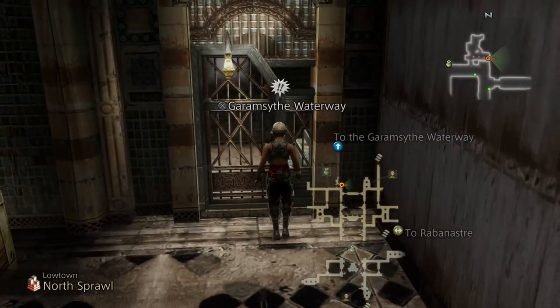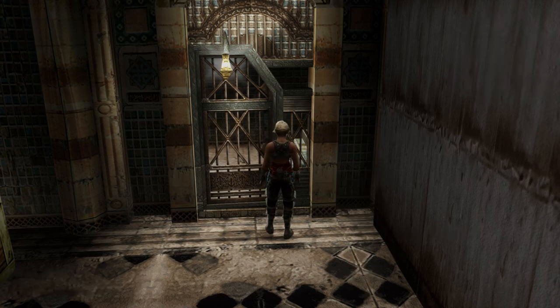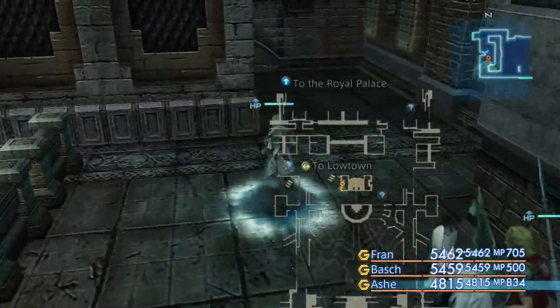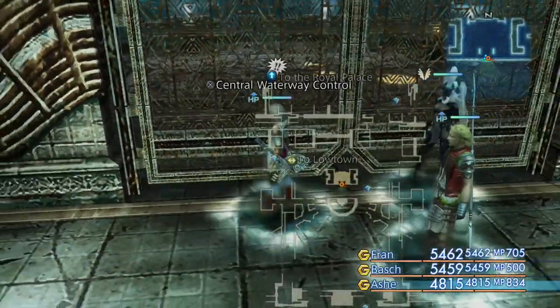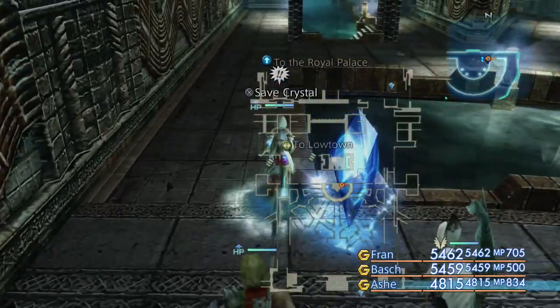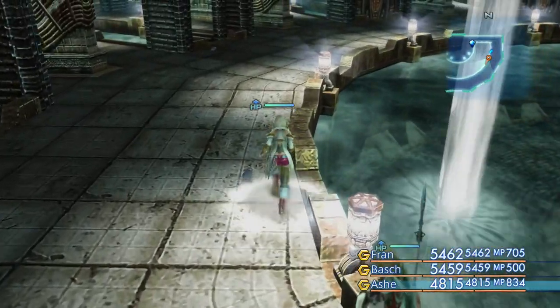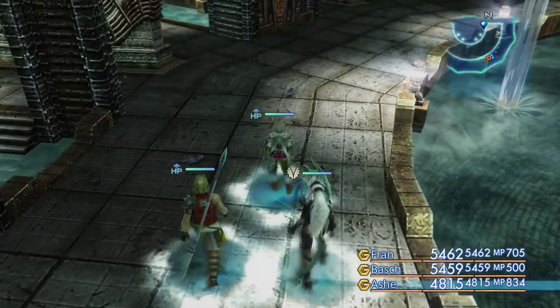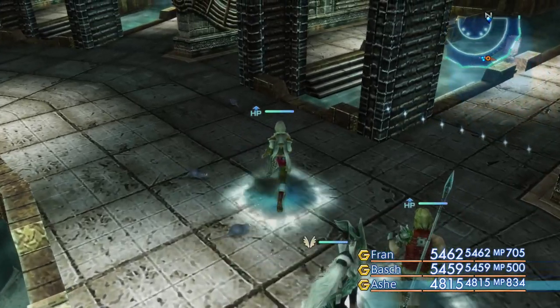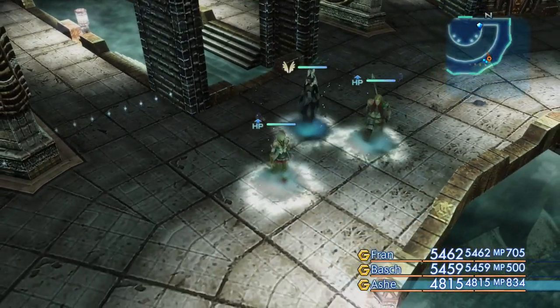Make your way over to the Garamsythe Waterway - just the same thing we always do by heading to Rabanastre, making our way into Lowtown from the Orange Save Crystal, then heading over to the gate which takes us into the waterway itself. The first thing we want to do is head down this area. You might remember this is where we fought rats at the start of the game. We're heading through into the semi-circle area - the Sluice Gate area. If we hide the map you can see there's rats, and they're all heading somewhere, so if we head over to where they're heading they might help us out with where we need to be.